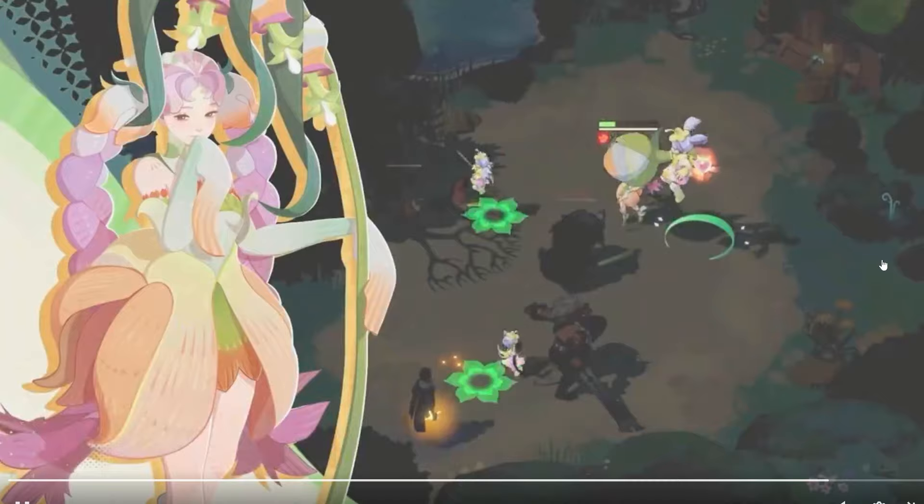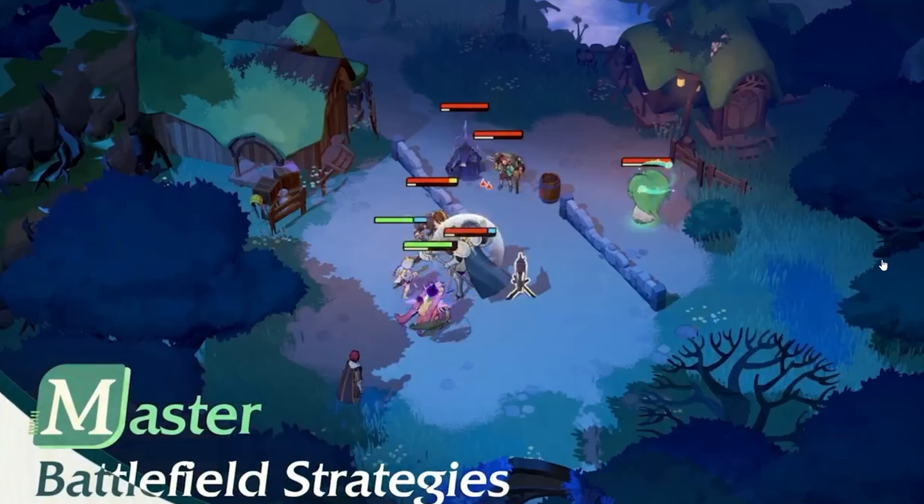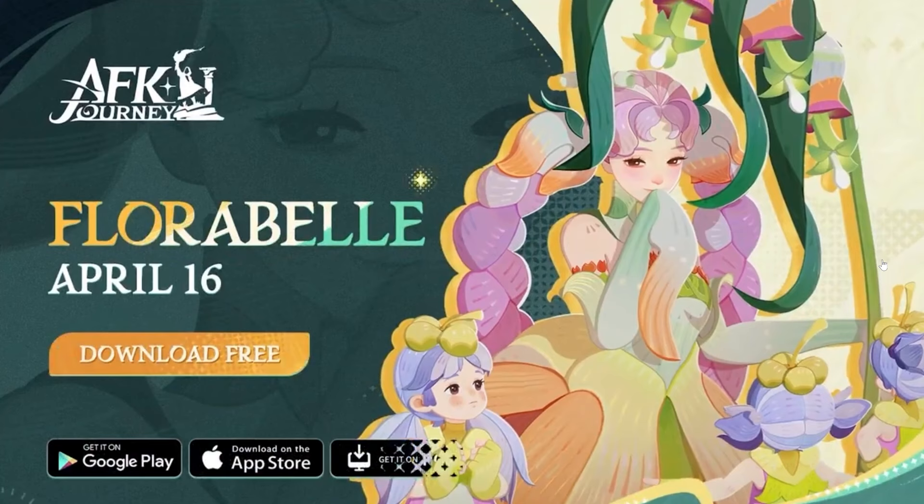This one looks like the ultimate — Pounding Blow. It's going to be a ranged character from what I'm looking at. Oh, she's going to be available on the 16th — so on the Monday or Tuesday?